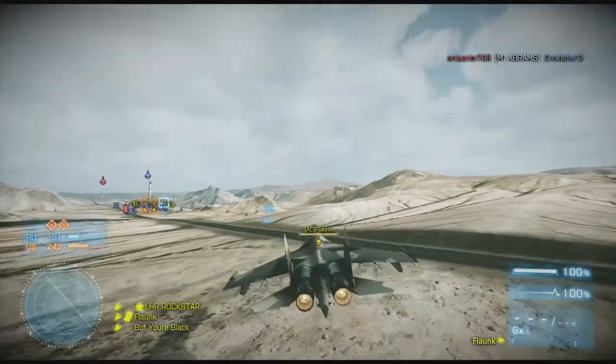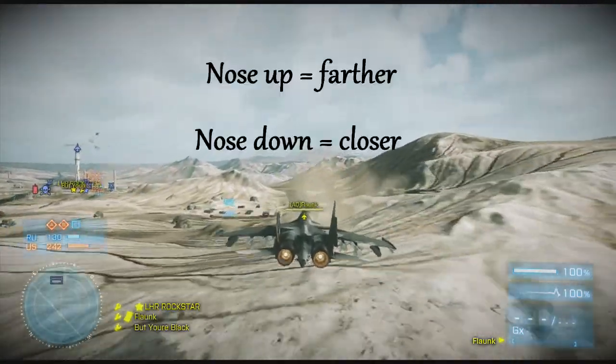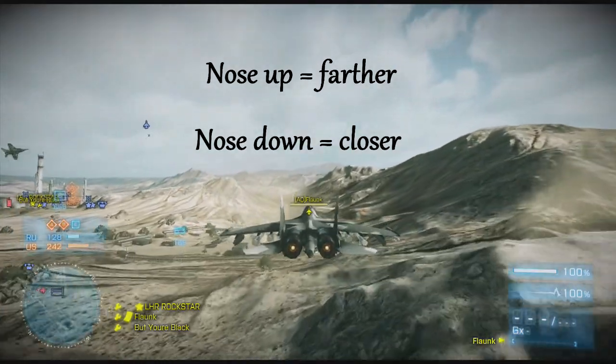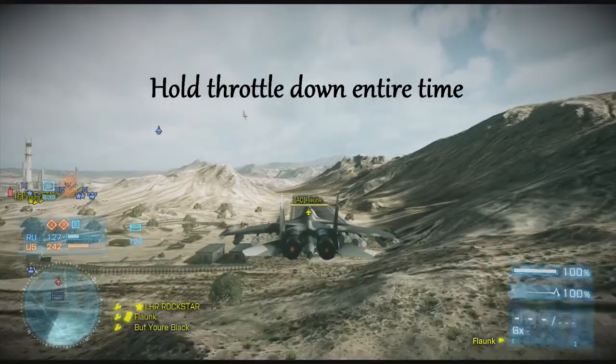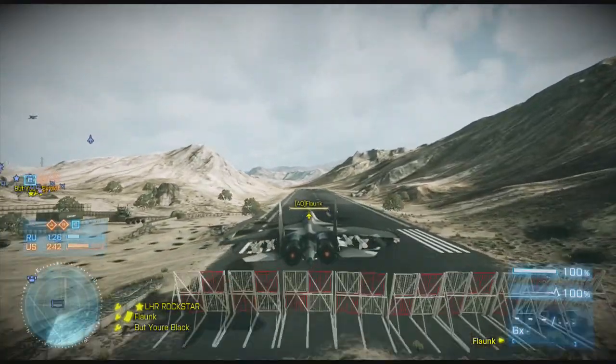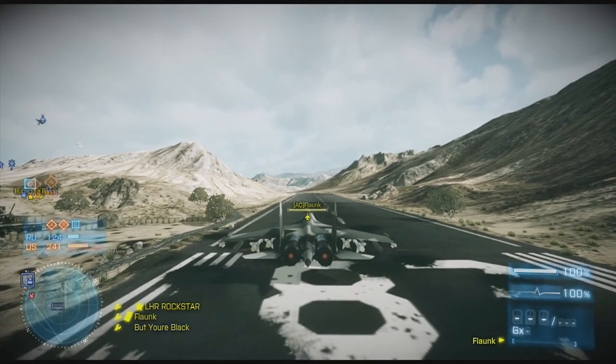Landing on a small target: what you're going to want to do is fly low enough to drop your landing gear before you get there so you can slow down enough. For aiming, your nose up lands you farther, nose down lands you closer. You're going to want to hold the throttle down the entire time. But you've got to make sure that you let the jet come to a complete stop before you get out, or else this happens.